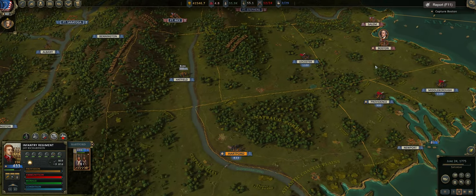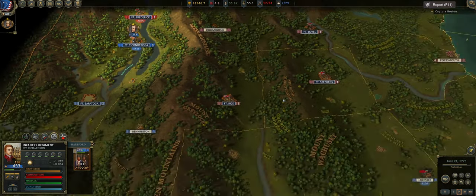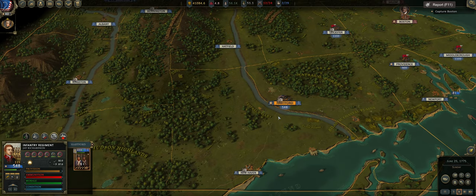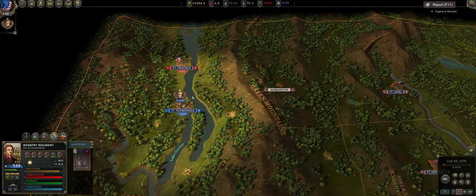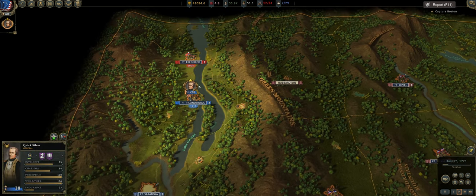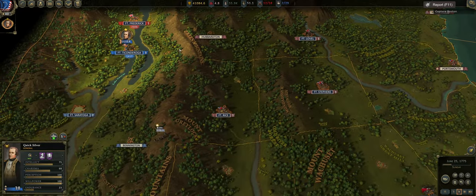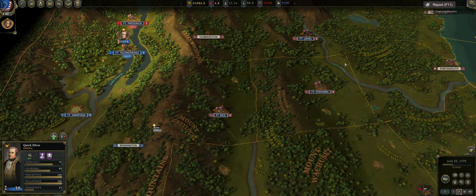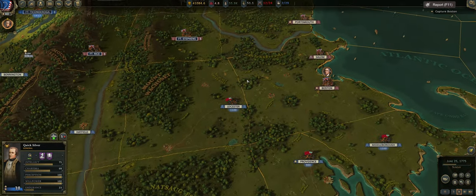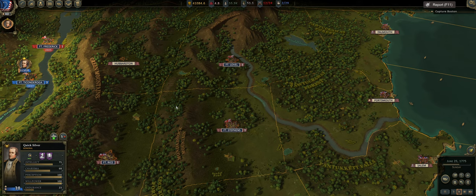We are working on recruiting Benedict Arnold. Somebody made a funny comment on the last video — I said I need Benedict Arnold, which is not something you traditionally hear from Americans in the American Revolution. But he will be desperately needed. Our next plan is to take Fort Frederick, just to shore things up before Canada opens up, and then take Fort Rice, Hubberton, and push further. The AI loves holding Fort Stevens.